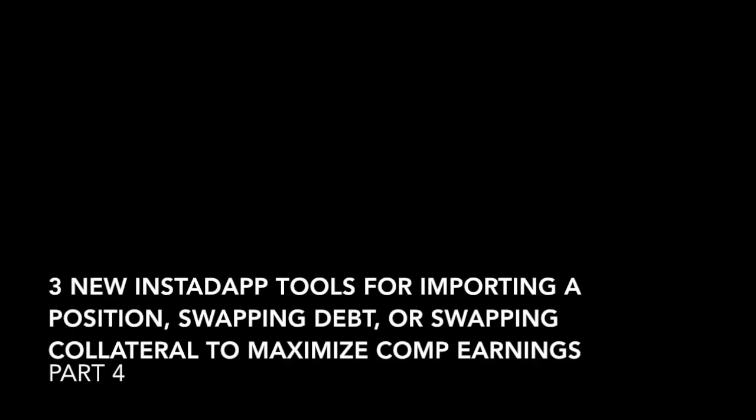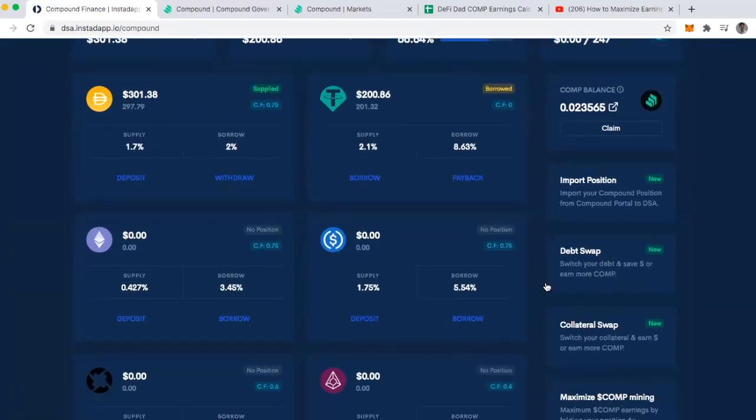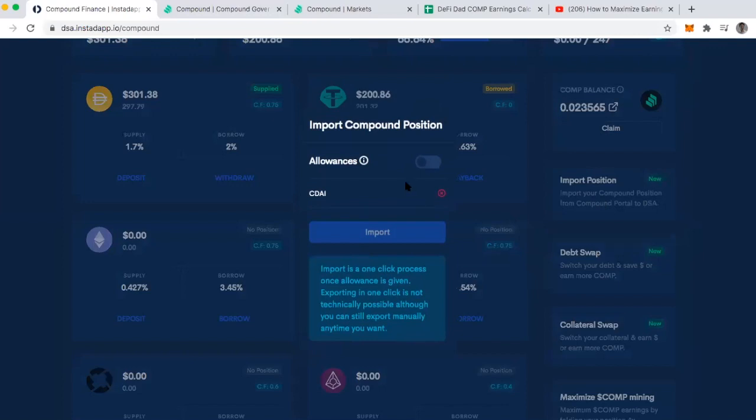What I want to show you today are a number of new tools that have been released — there are three of them. I'm not going to walk through these live because they can simply be explained. First, I have the ability to import a Compound position that I opened up on the Compound platform at app.compound.finance into InstaDapp. This is ideal for someone who opened up their lending position on Compound and then realized they could make use of InstaDapp to maximize their COMP mining.